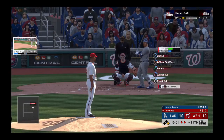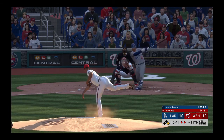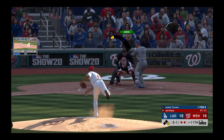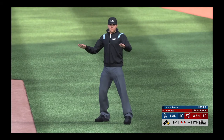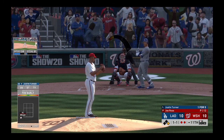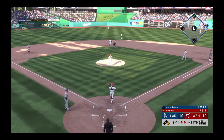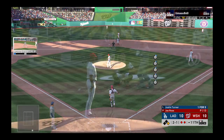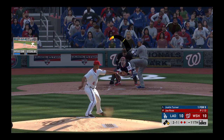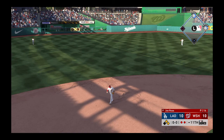Stepping into the box Justin Turner — there are two gone and the possible go-ahead run at first. Here's the first pitch — swung on and missed for strike one. Don't expect too many more high fastballs; he is known for his sinker keeping the ball on the ground. Check swing there — did he go around? No, says the first base umpire, ball one. This one's in the dirt — runner holds as the count moves to two and one. Line towards center field and that'll get down for a base hit, and that's going to move that go-ahead run to second now with two gone.